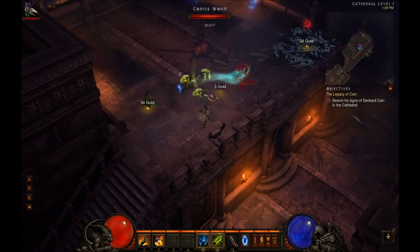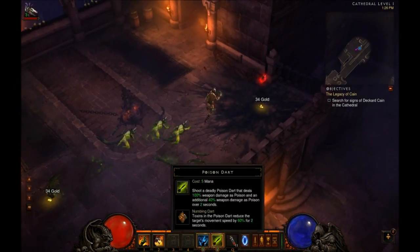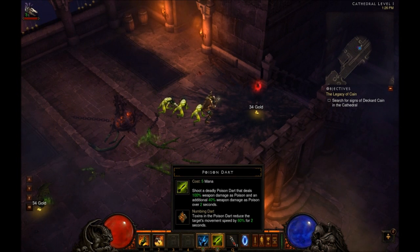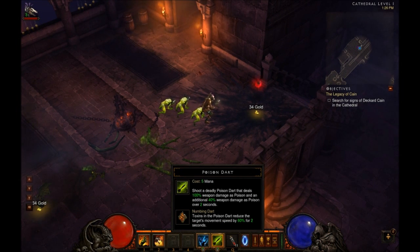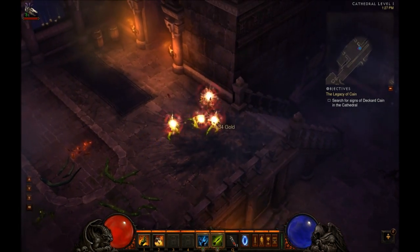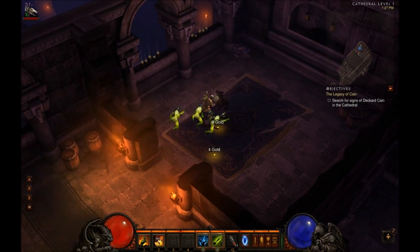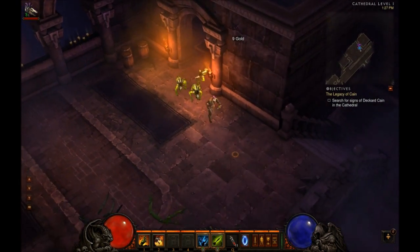If you weren't aware, when I started playing I had no idea what Snared means. Snared is a reference to the slow — as you can see, the Numbing Dart reduces the target's movement speed by 60% for 2 seconds. You're going to notice that kicks in when it says Snared. So Snared means slow, pretty much.